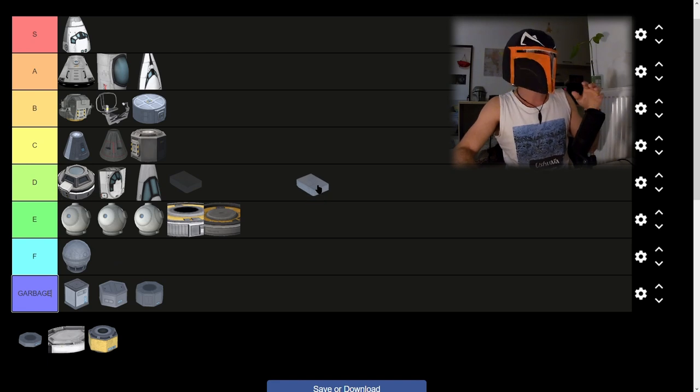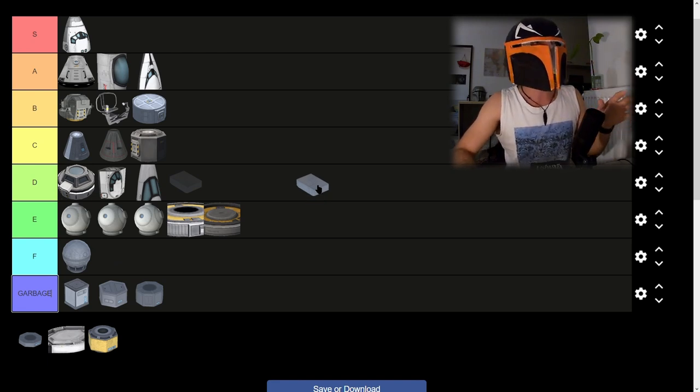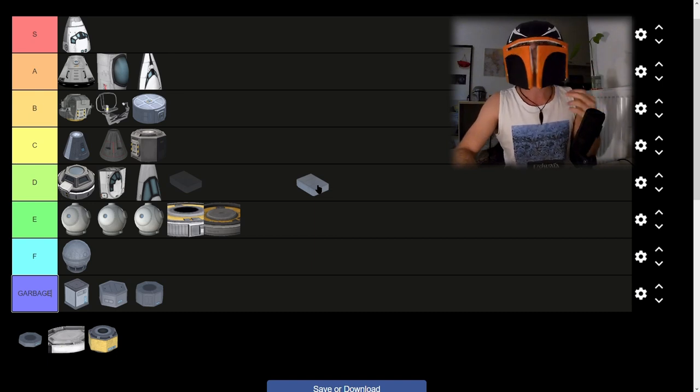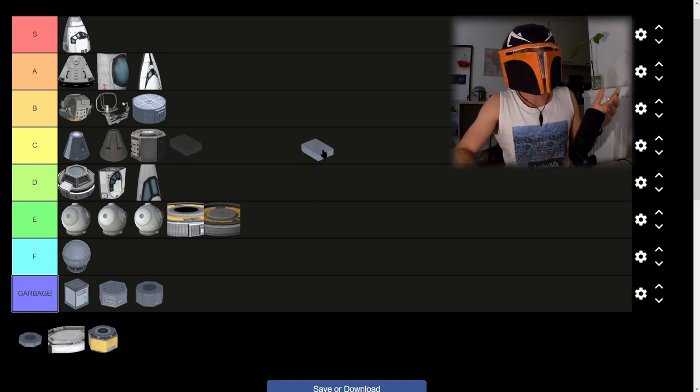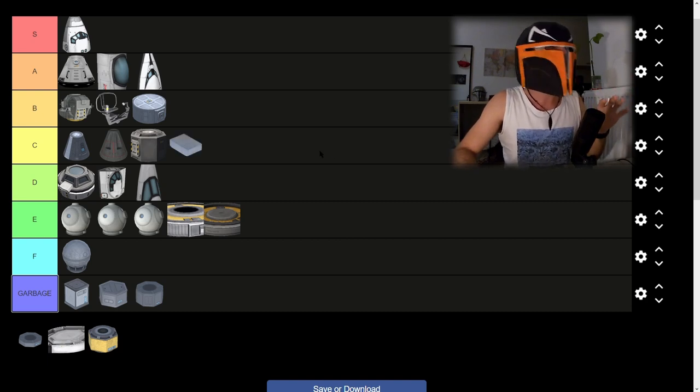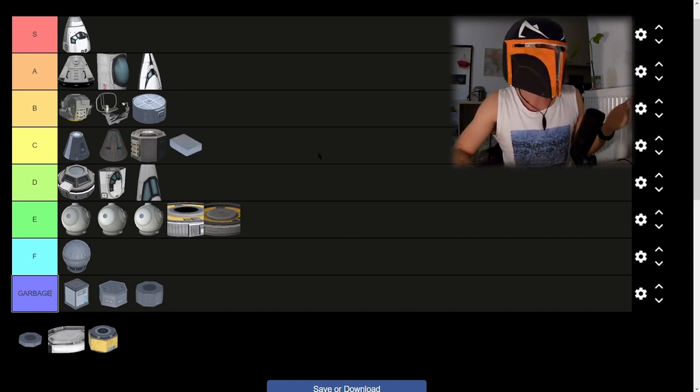Then we have the Robomax core. I mostly use it for building my smaller rovers. It can be useful, but it's not that pretty — it's a bit blocky. It will be a C tier. It can be useful, obviously.